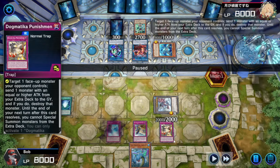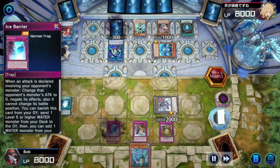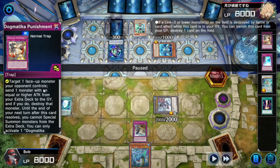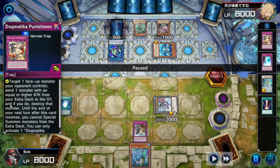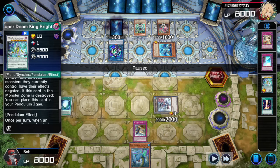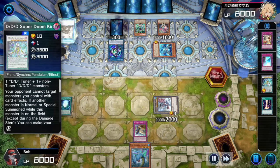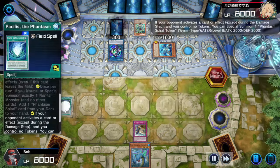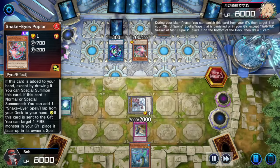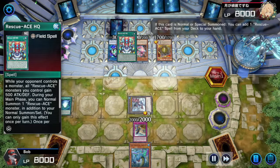Opponent activates Harpy Feather Duster, forcing our Dogmatica Punishment — can't activate Ice Barrier sadly, but we get popping. Pop the old Promethean Princess. Dogmatica Punishment targets a face-up monster and sends a monster with equal or higher attack from your extra deck to the graveyard, then destroys that monster. We send Super Doom King. We're just playing big monsters into the graveyard. Pacifis triggers because they popped our Token, so we get another Token — not once per turn, thank you very much. Opponent summons Poplar, getting back their Subversion. They summon Rescue Ace Air Lifter, getting Rescue Ace HQ. Activating Sinful Spoils, getting the old Fire Hydrant from the deck, and getting Rescue Ace Turbulence.